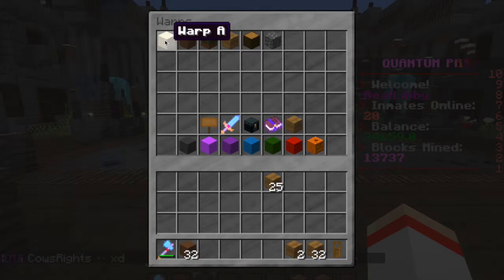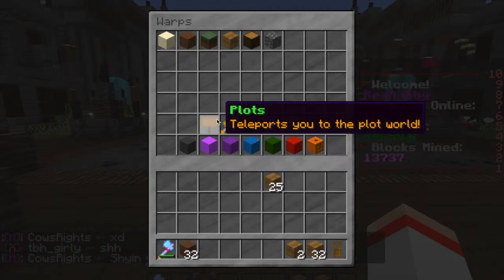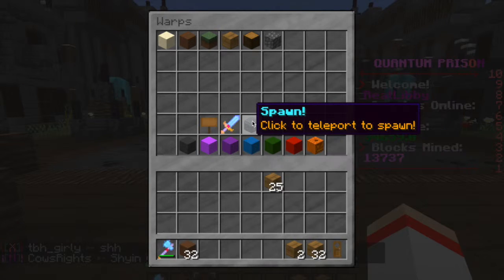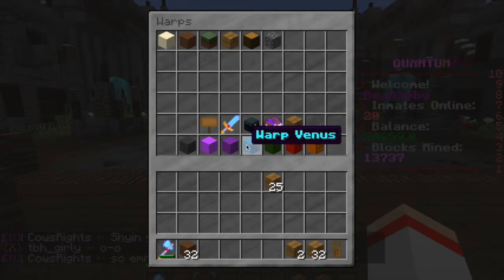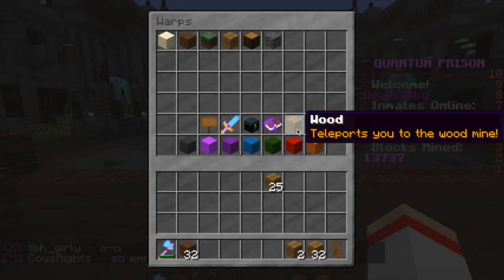As you guys can see, this is the warp menu. I've only gotten up to warp F but you can get all the way up to Z. And then you've got the plots, PVP, spawn, enchants, wood, and then you've got these other things which I have not looked at but I will look at eventually.